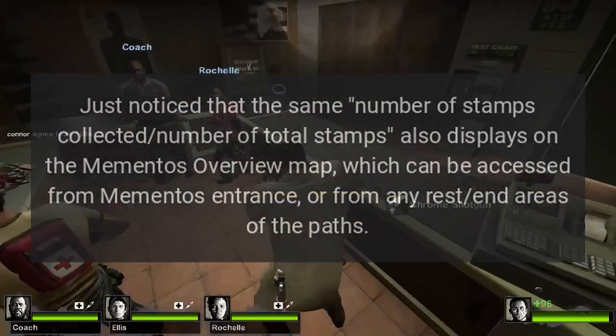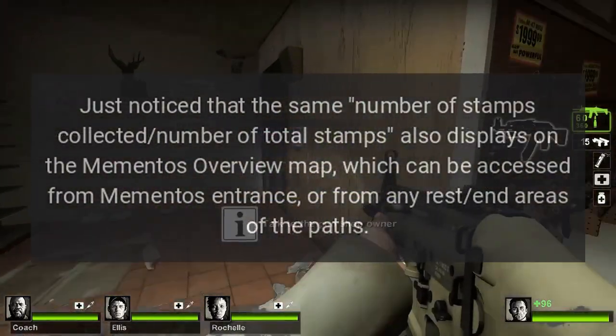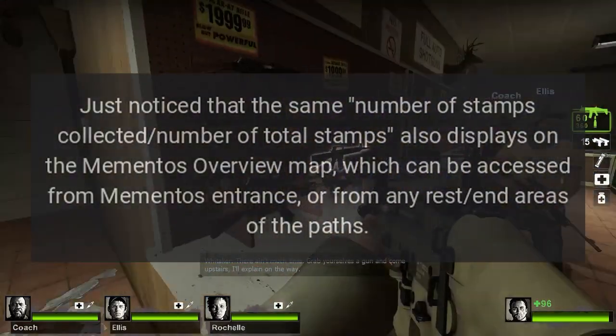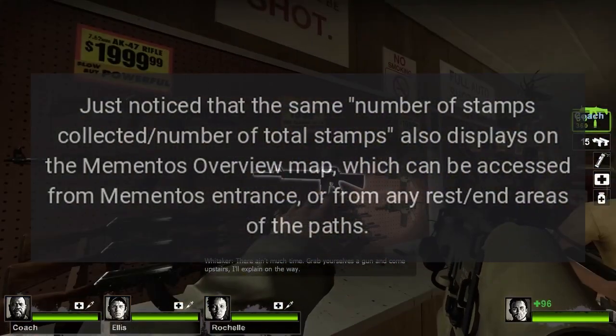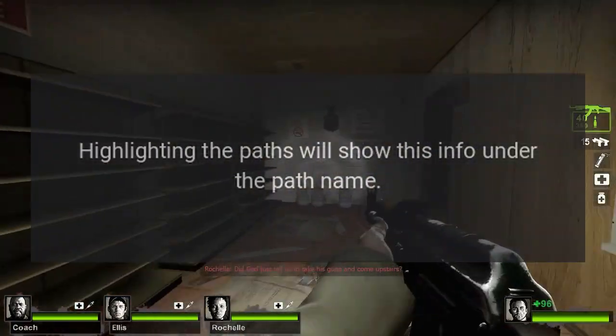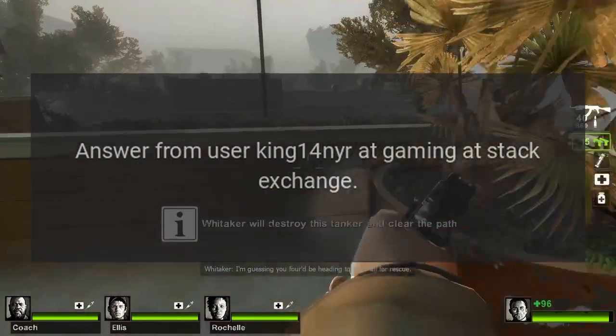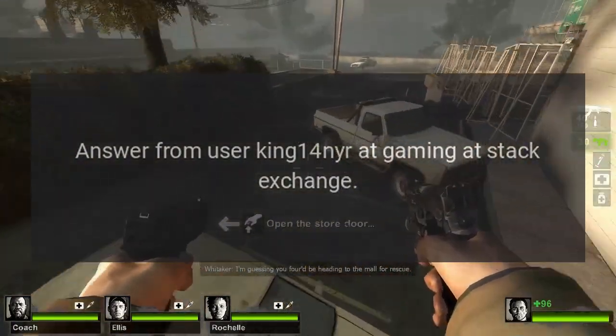Just noticed that the same number of stamps collected and number of total stamps also displays on the Mementos overview map, which can be accessed from the Mementos entrance or from any rest areas at the ends of the paths. Highlighting the paths will show this info under the path name. Answer from user King14 Nair at Gaming Stack Exchange.